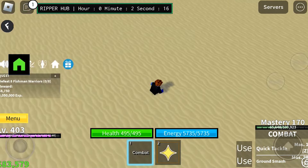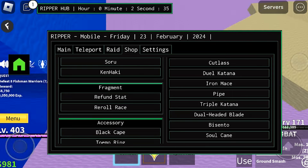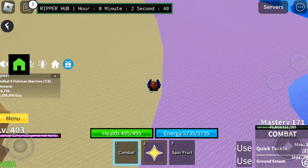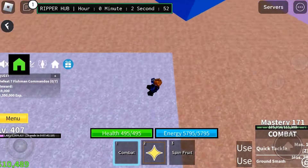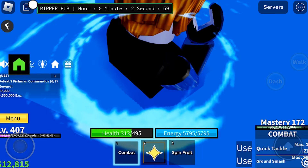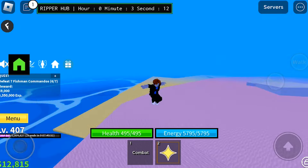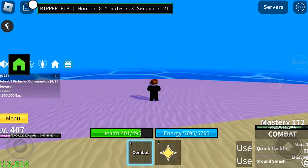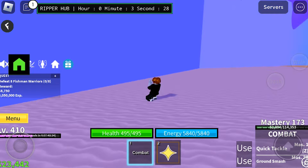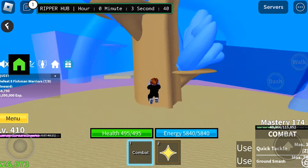It also covers dungeons, allowing you to automatically buy chips and farm them with ease. Additionally, there is an ESP feature for chests, although its functionality may depend on server settings or other users utilizing chest ESP. The script offers teleports, a fruits tab with unique features like raining fruits from the sky, opening the devil fruit shop, and auto-upgrading stats. If you find the GUI too intrusive, you can even close it by clicking a button. It's worth noting that you can pick up the fruits spawned by the script, although there may be some issues with movement.